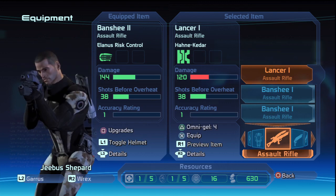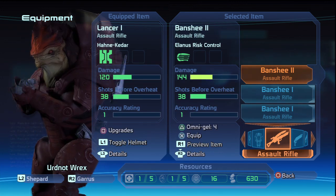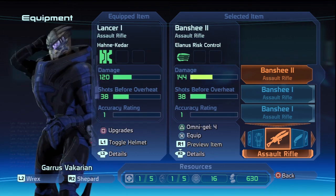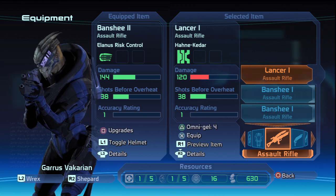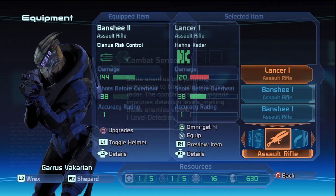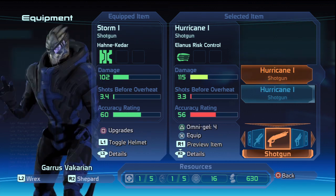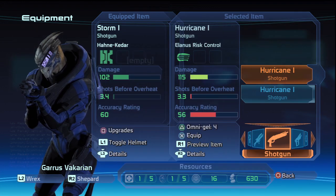I need to give myself a Lancer again and go back. Actually, let's give the Banshee to Garrus, because he is the assault rifle guy and later on he'll be sniping. Let's see upgrades — empty. Oh wait, there we go. Awesome. I need to pay close attention to that.